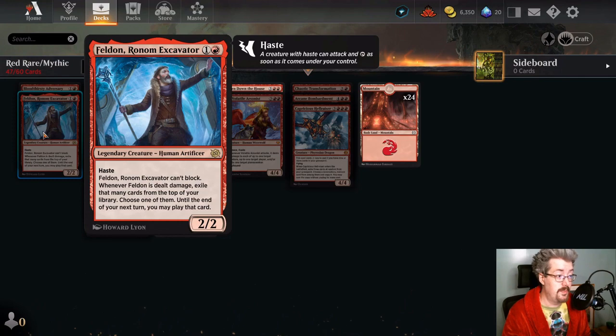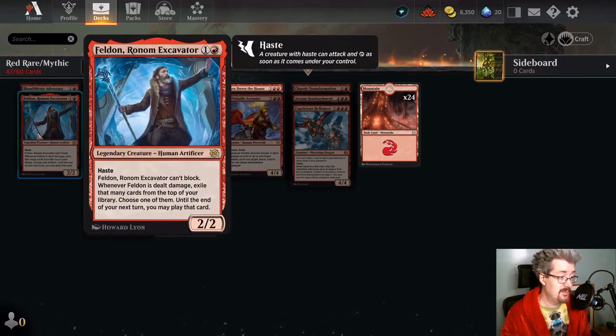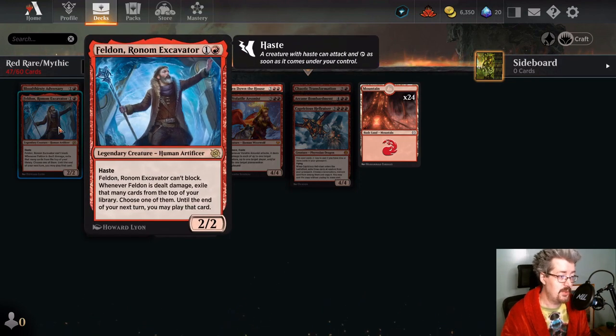Feldon Rawbottom Excavator — so these are pretty much your two go-to two-mana haste creatures. Feldon's legendary, so whether you want to craft multiples is up to you, but I think one copy is just amazing. You can attack it into an unfavorable board state just to kill him and find another card — the opponent blocks with a 4/4, you just let him die and choose your best card from the top four. You can cast it until the end of your next turn. Feldon can't block, which is another way he's maybe a little worse than the Adversary. Overall though, it's a great card — in aggro most of the time you'll probably end up trading him with something and then he replaces himself with another card, and that's just good.